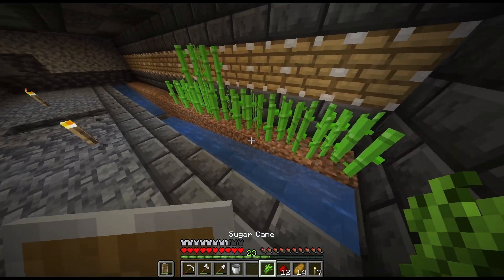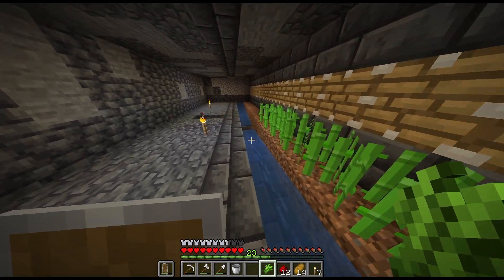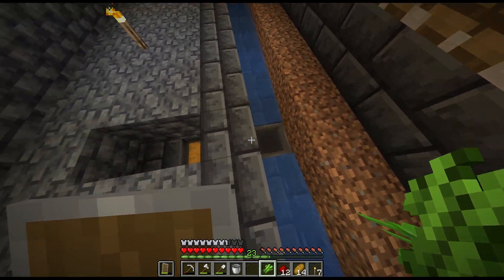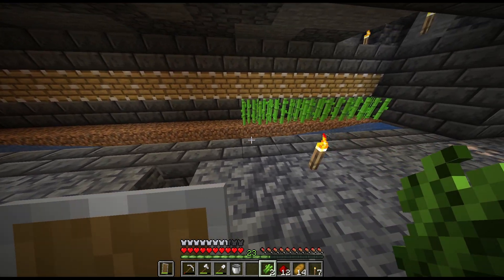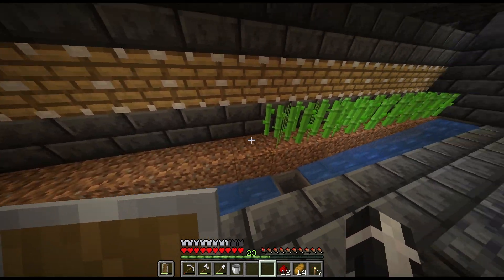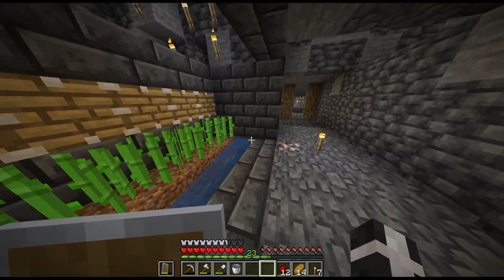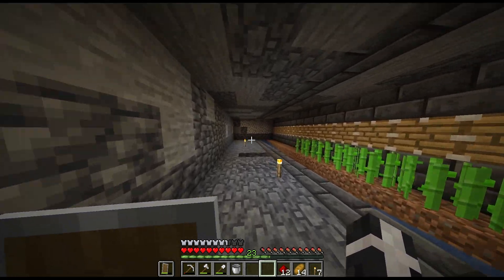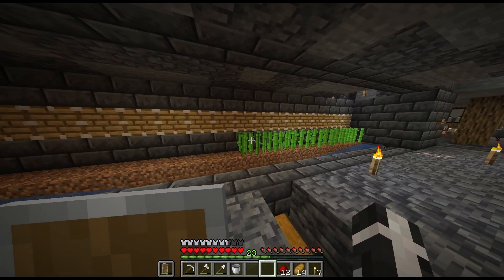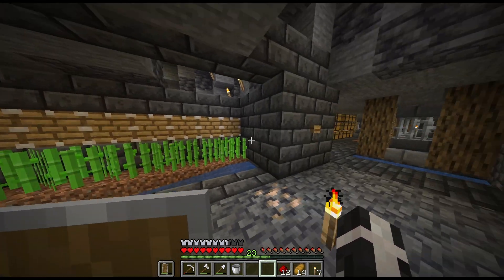There's another piece that's grown so we'll go ahead and harvest that. It lands in the water, goes down the water, goes into the hopper which then goes into the chest — and that's where it can get stored and I can take it out when I need it. For now we're just going to be storing most of it, but eventually I'm going to need it to make paper for books for bookshelves for the enchantment room, and then we'll also be using it later on for trading with villagers.